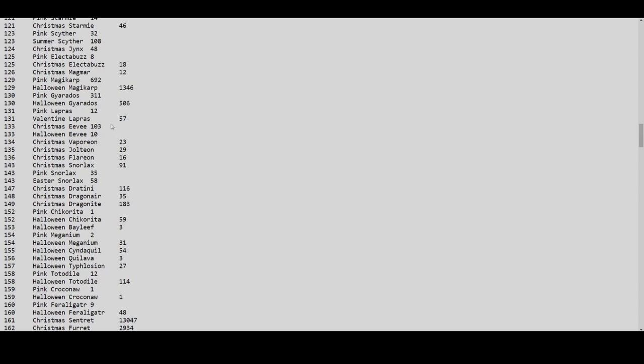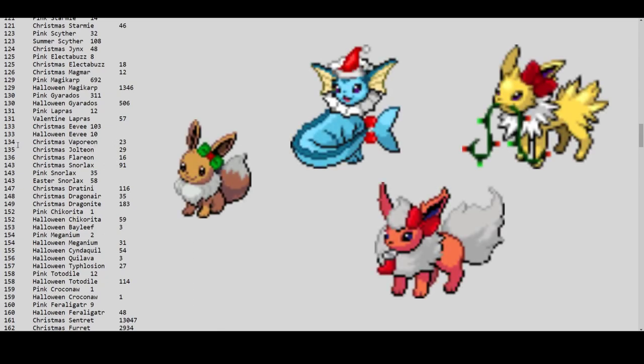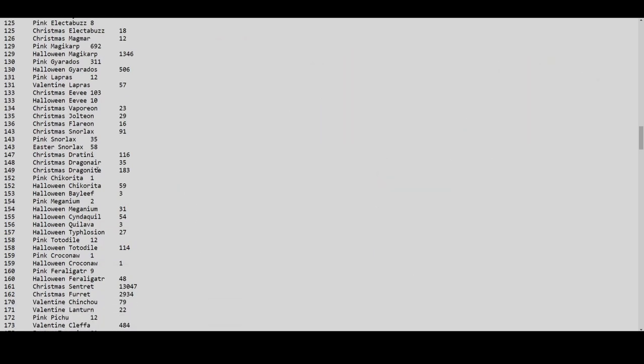Christmas Eevee has only 103. Halloween Eevee has only 10 after the note was made, so there are surely many more now since it's still new. The population is increasing day by day. Don't take these numbers at face value — use them as a consideration when calculating prices or deciding to buy or sell. Christmas Dratini has only 116, Christmas Dragonair 35, and Christmas Dragonite 183.